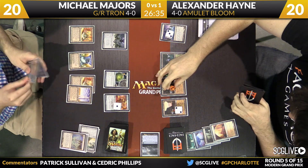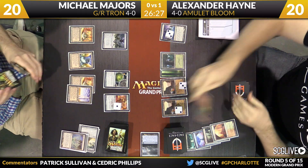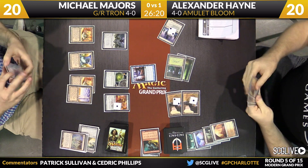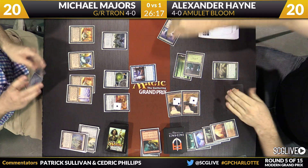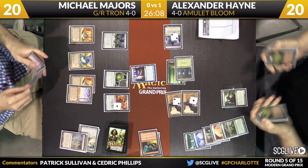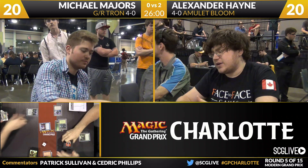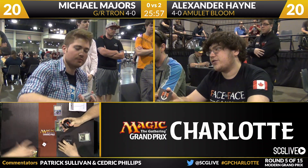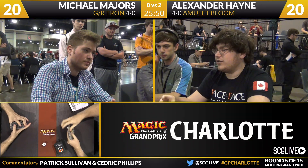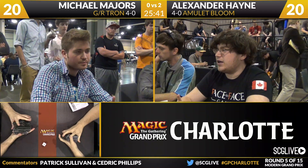There's a Gemstone Mine — three counters on that land. Hayne looks to have a copy of Simian Spirit Guide. Here's Hive Mind — Hayne is not going to give up on this game. Does he have a Pact to cast? It appears that he does in Summoner's Pact. And even though Majors was able to play a Torpor Orb to find Crucible of Worlds and Ghost Quarter, the power of Amulet Bloom yet again on display as Alexander Hayne wins this match over Michael Majors two games to zero. Amulet Bloom moves on to 5-0 in the hands of one of the very best players in the room in Alexander Hayne. That's got to be a tough game for Michael because that had all the look of 'my sideboard pieces are all coming to bear — Torpor Orb shutting down Primeval Titan, Crucible of Worlds...'